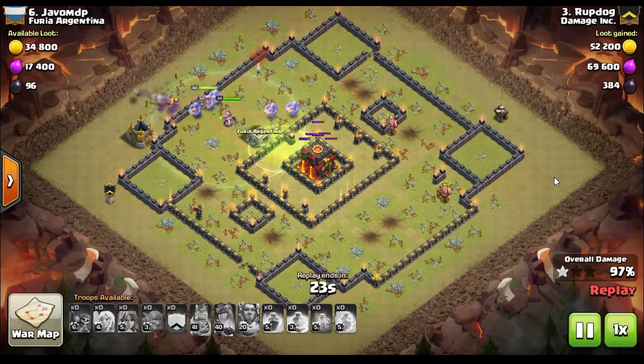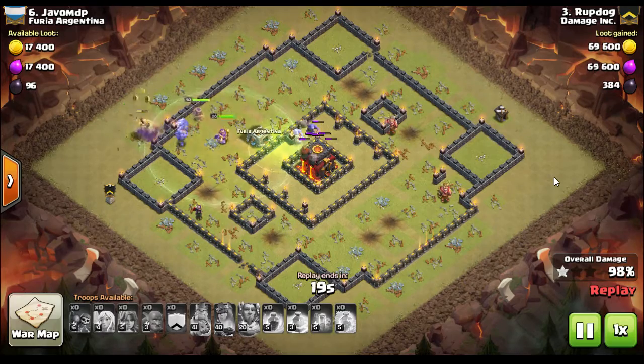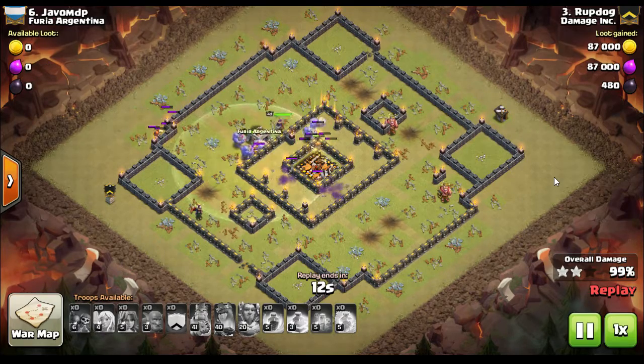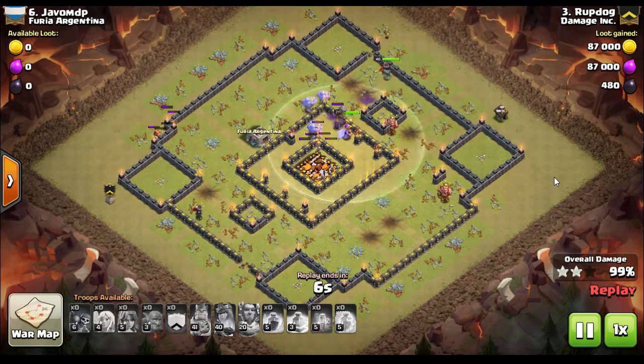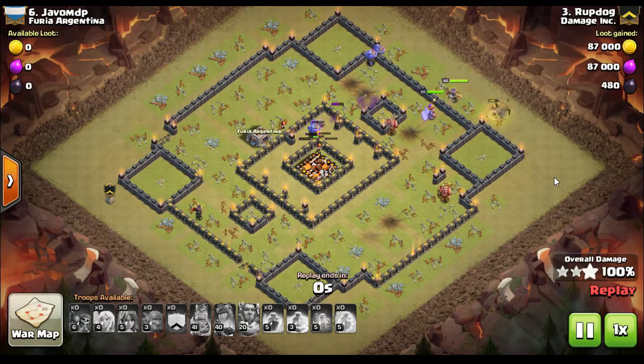Nerves of steel, ice water running through his veins — all those analogies work for Rootdog. He is a stone cold killer for the clan. He had a little vacation from the clan and came back stronger than ever, and we couldn't be happier to have him back. Thanks to Rootdog — great attacks this war. That's the attack of the week.